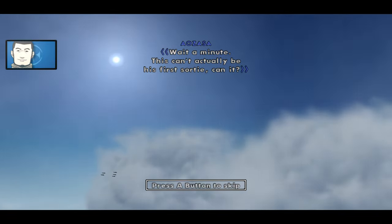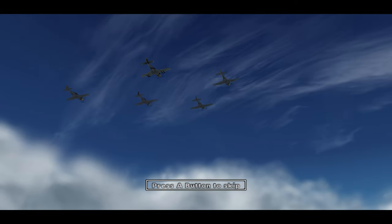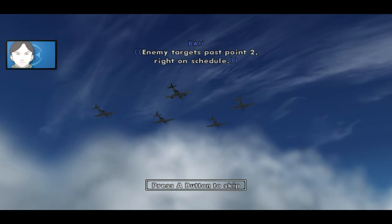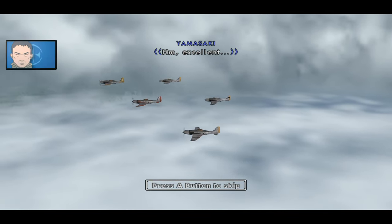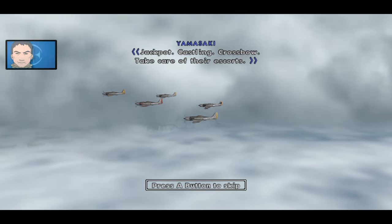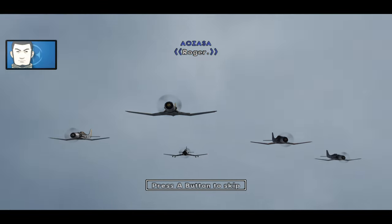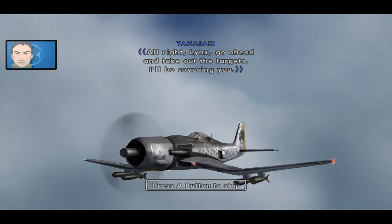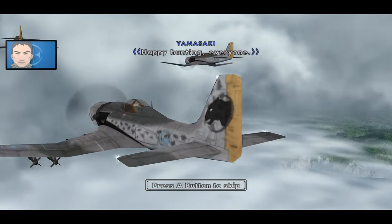This can't actually be his first sortie, can it? Well, I'll vouch for his skill. Castling, how's it looking? Enemy targets at Passpoint 2. Right on schedule. Excellent. Jackpot, Castling, Crossbow — take care of their escorts. Roger. All right, Lynx, go ahead and take out the targets. I'll be covering you. Happy hunting, everyone.